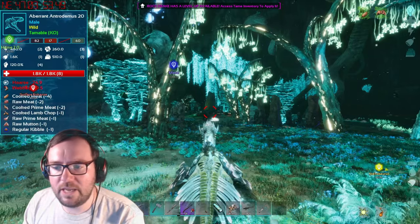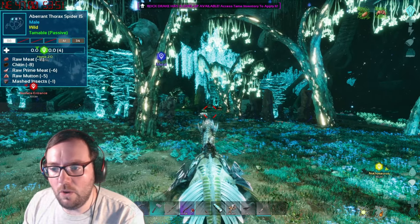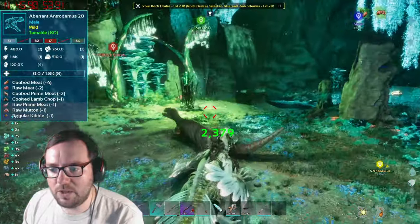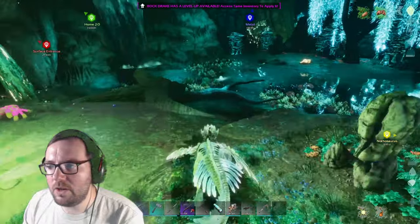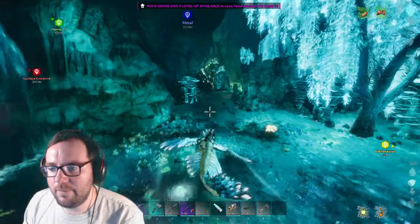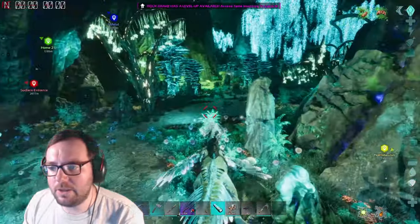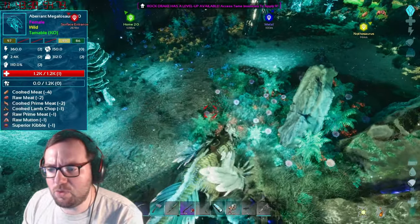There's an antrodemus at level 20. There's also a thorax spider. There's a megalosaurus at level 10. Good to know these modded creatures are spawning all over the place. Another thing - I got nanny a boyfriend so they're breeding up and hopefully we'll get some better gigantoraptors.